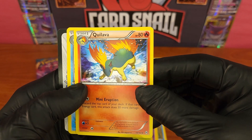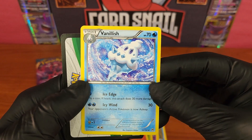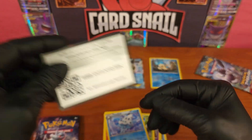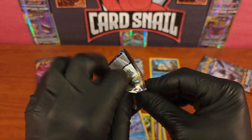Next we pull Pinsir and then a really awesome Camerupt card — the action card, this could almost be a hollow. And there is the X and Y Breakthrough online code card. Let's hit the next pack!